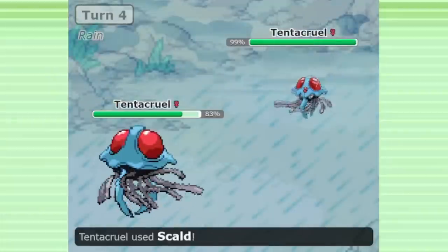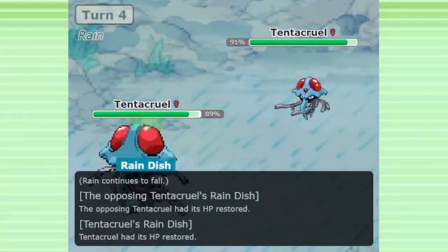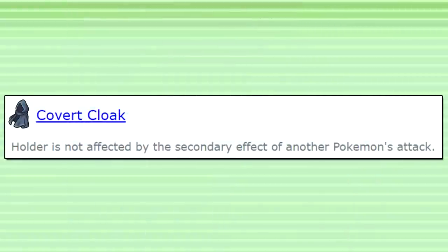Although Scald has basically been deleted from Gen 9, with all the new returning Pokemon coming after Home, there'll be a lot more secondary effects to watch out for. Covert Cloak at the moment is nothing but an anti-Garganacl item.